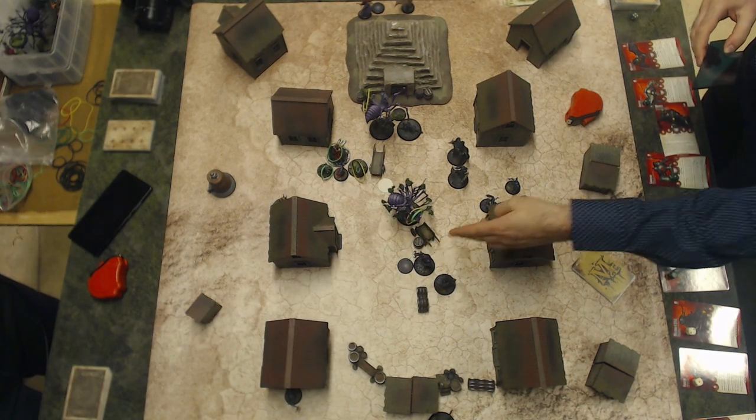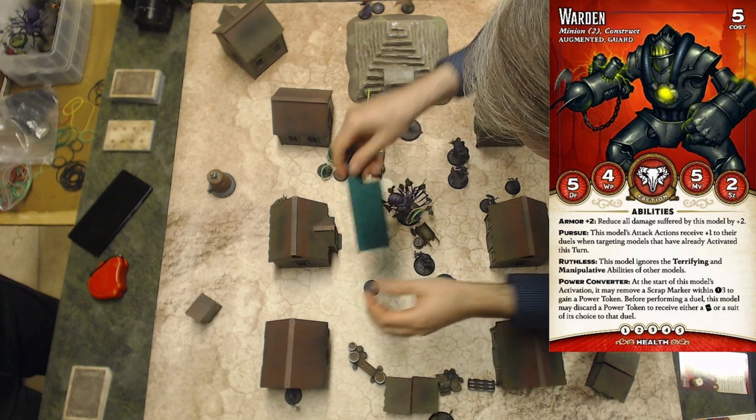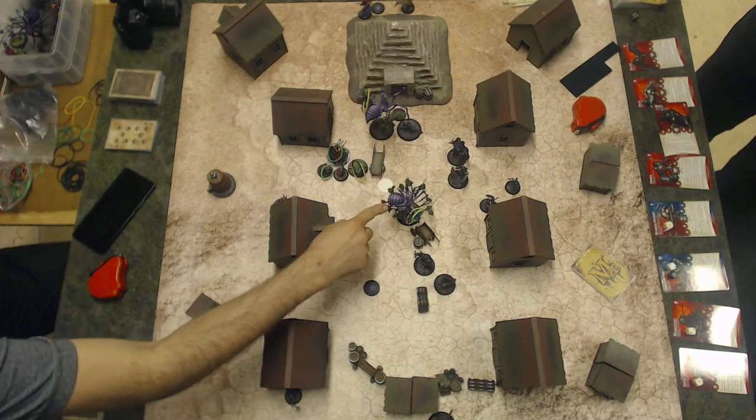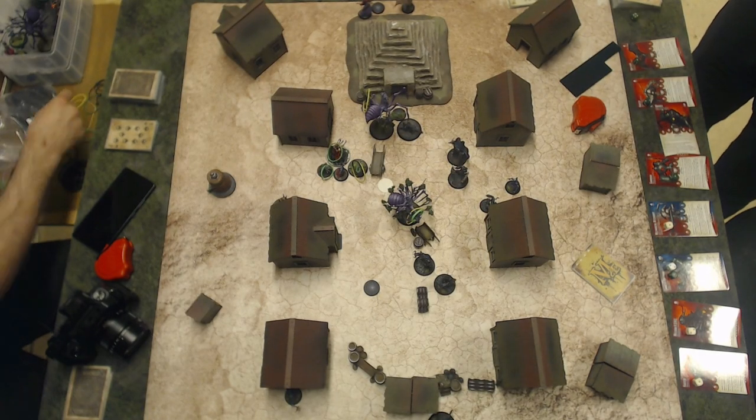Charles Hoffman activates that Warden. First action, interact, pushing the objective to the other side. Second action, restrained claw on the Yurugumo. It's a hit. Two damage and gain slow.